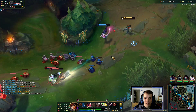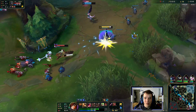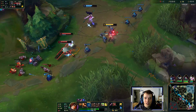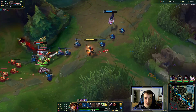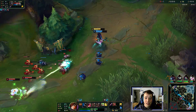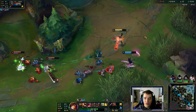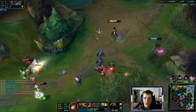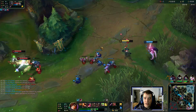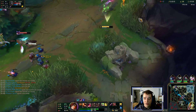I picked up Mana Flow Band. It's obviously less attack damage than Absolute Focus, but this Senna has OOM. We can do nasty things to her. Less attack damage, obviously, but more mana means you have more reliable ways to stack Conqueror since abilities account for two stacks.